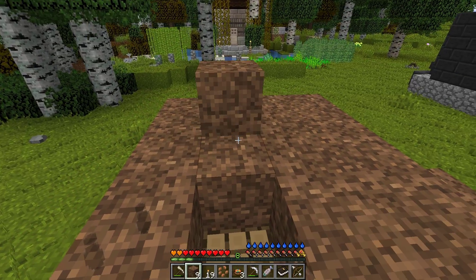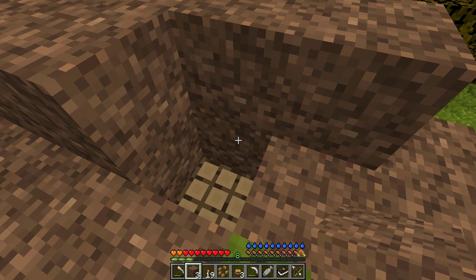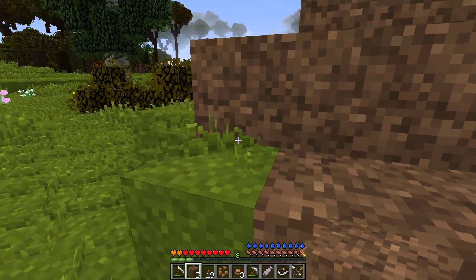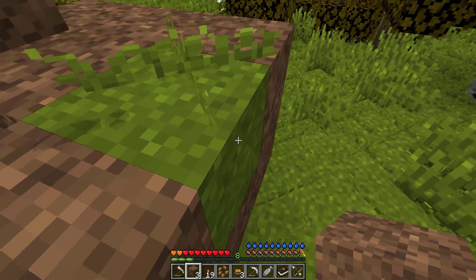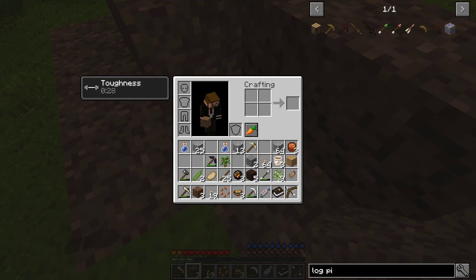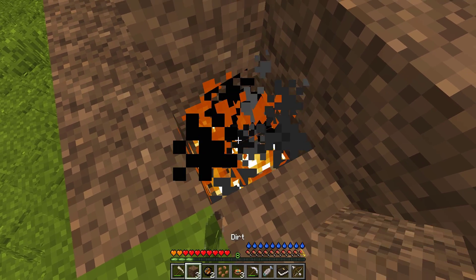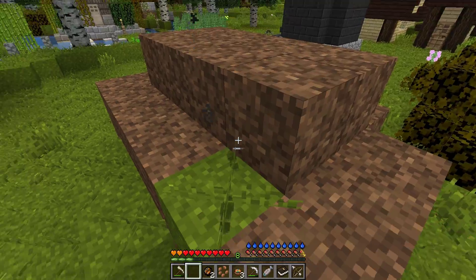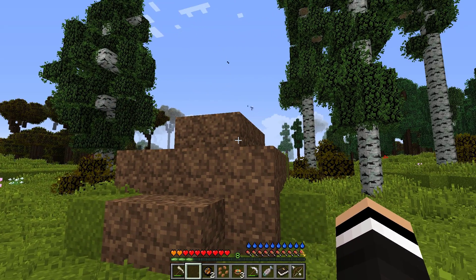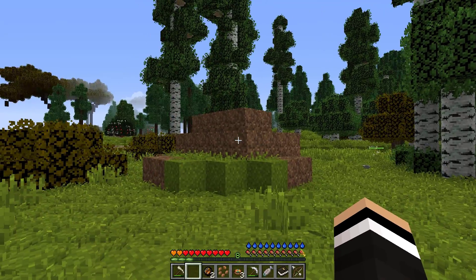There we are. Nice, more on top. So the way we do this, I hope this is properly done - I'm gonna take the fire charge and just light this, then quickly block it off. Let's do that and see what happens. Yeah, there is smoke coming from it, I believe it is working. So we're gonna have some logs cooking now. That looks pretty cool actually.